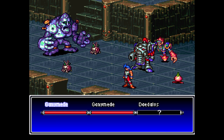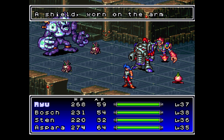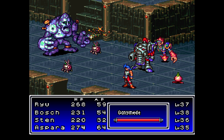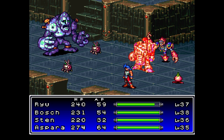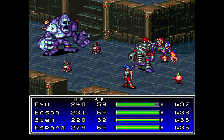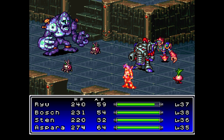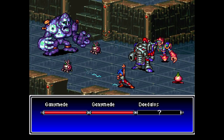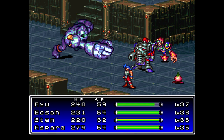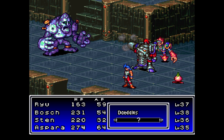We got a new enemy there — Daedalus, or however you want to pronounce it. That guy can cast Might, also known as the Attack Up spell. Daedalus is really slow so we should be able to outrace it, but it has perfect magic defense, so you're not going to get any debuffs to go through or reduce its defense. I do want to take out those two Ganymedes. Don't even bother having Sten try to use Slice against them, at least not in this case. He took a little damage, but nothing we can't handle.